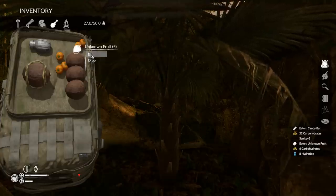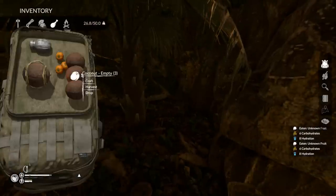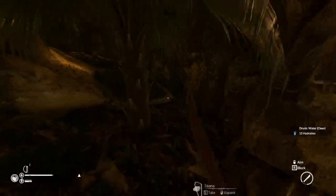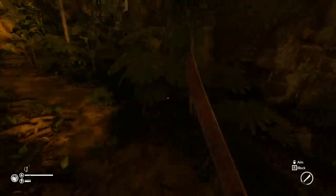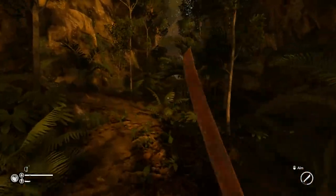Eat. There we go. I'm still dropping health though. What's my issue? Is it hydration? Coconut empty. Drink, drink, drink - yes, there we go. Okay, it was the fact that we didn't have any hydration. So we'll have to keep an eye out for coconuts. Wait - that's the wrong way. We have to go - I know where I am I think. There should be an encampment right over here. If I'm right, then we're right by home.